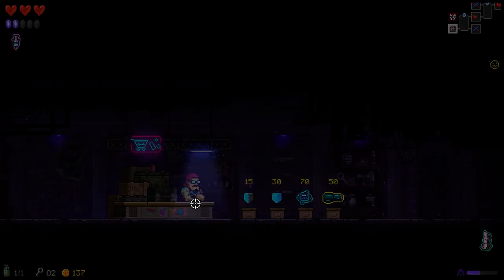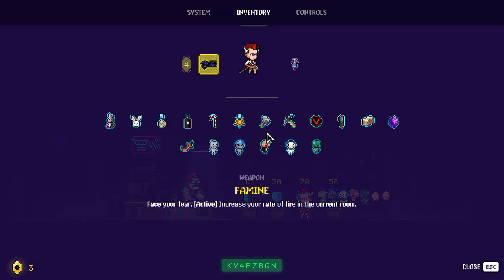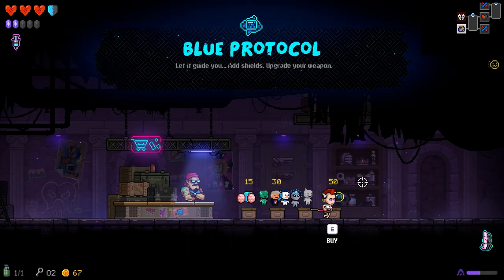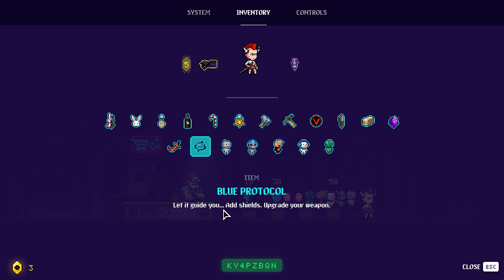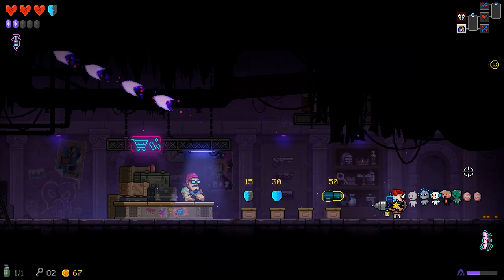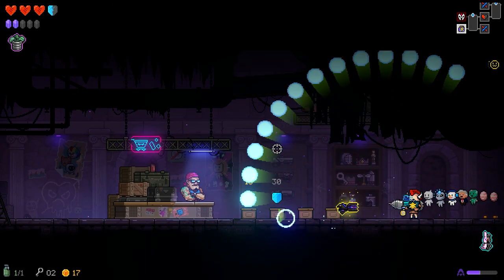137 — let's go! Let me buy something. It's a Mega Buster here. It's always a weapon and then like an artifact or something. 'Blue Protocol: add shields, upgrade your weapon.' So the more shields I have, the more powerful my weapon is. And this is a weapon — we're not gonna pick it up, but just for the sake of the video — you have to charge it up, and then it does this. It's pretty awesome. I'm gonna miss the other one, but I've tried to show you guys everything.